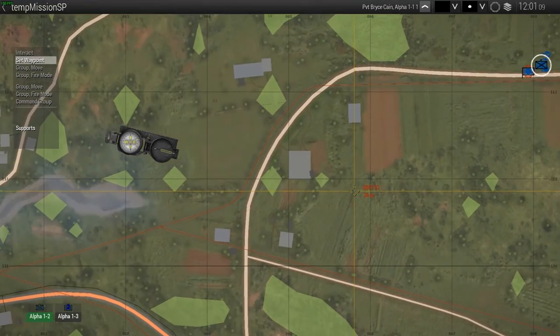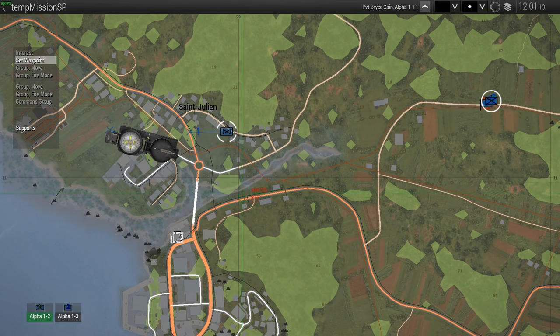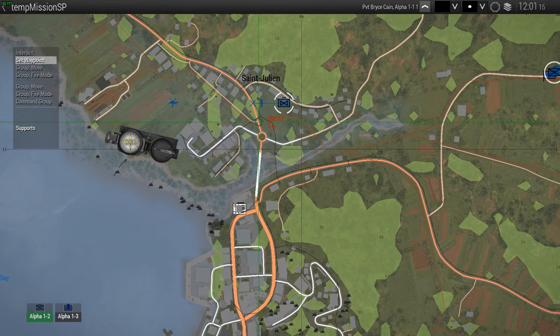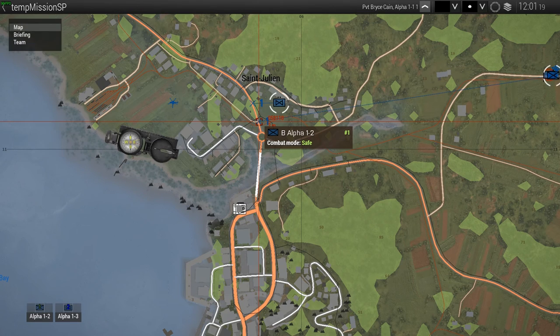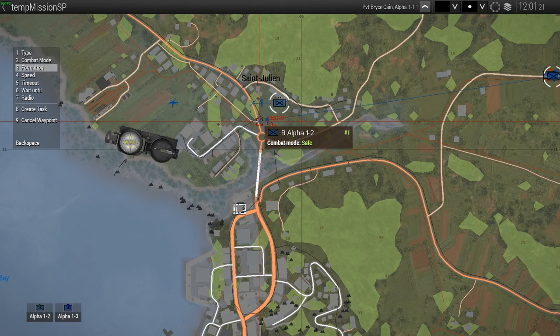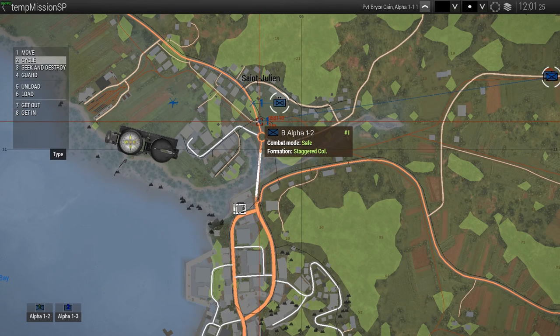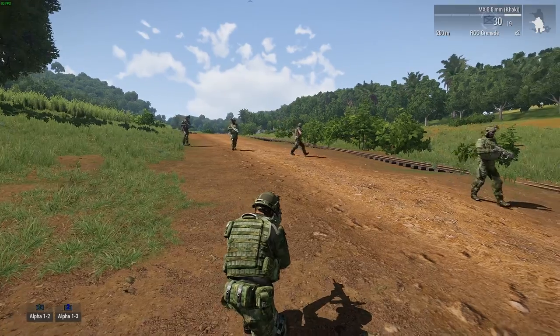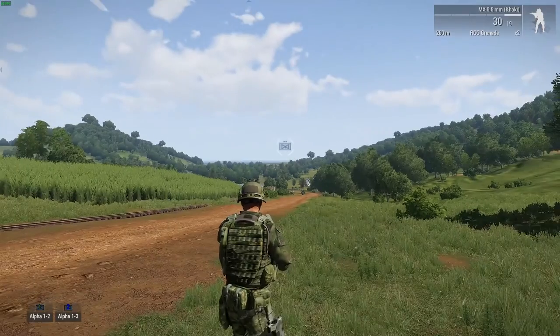Click on the team leader here. We're going to set them to the same point — set them to safe — and we'll do a formation, a staggered column, and there's seek and destroy. Now we've got our squad moving over in the same direction.